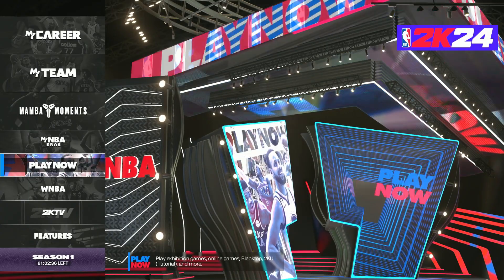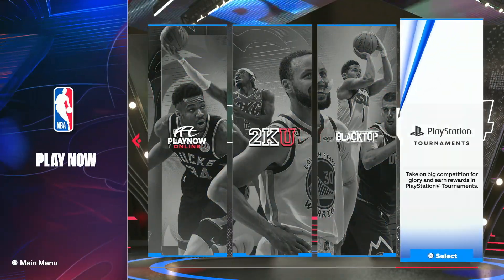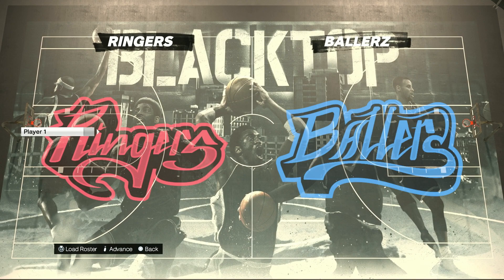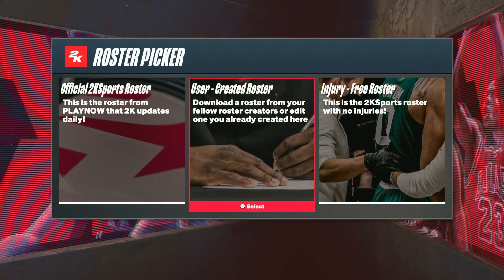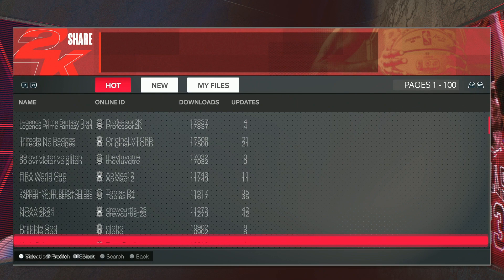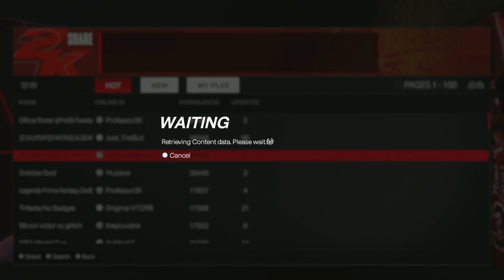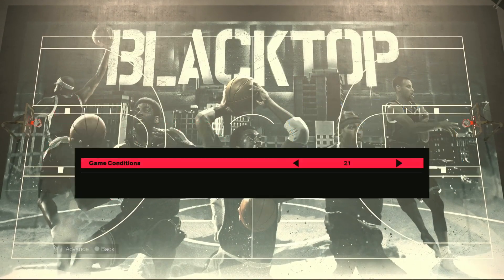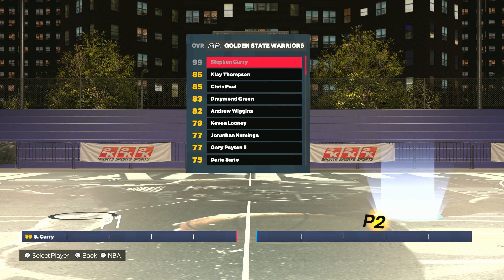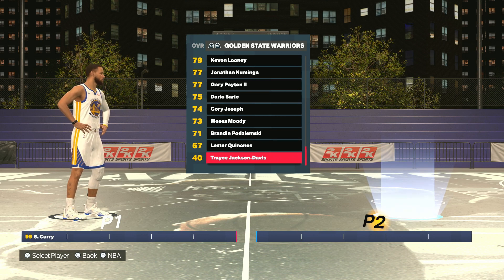For method number four, this is a Blacktop method for quick and easy VC. Go to Blacktop, select 1v1, go to the ringers side, load roster with L3, go to user-created rosters, and use the 99 Curry or 99 Victor roster. Choose a side, set the game to 21, pick Curry, then go to the very bottom of the same roster and select a 40 overall random player like Trace Jackson-Davis.